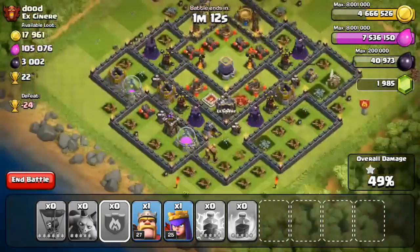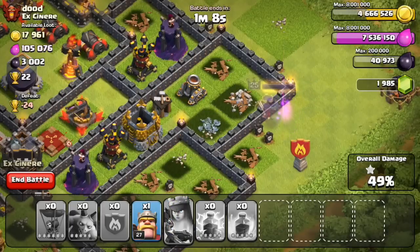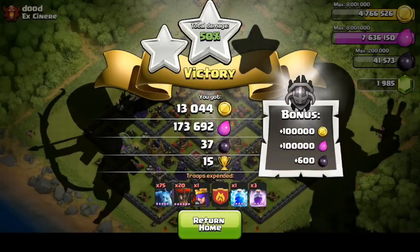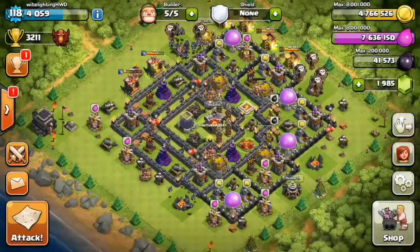I did need the Heroes. I decided to take out that Mortar just for the stats because there are statistics for taking out Mortars — there's a challenge — so got that. Barely got any loot, but got a good 15-cup 2-star. I did hit Champs, so we're going to return home — and boom, Champions! We're back up at Champions.